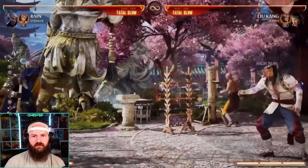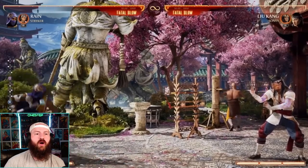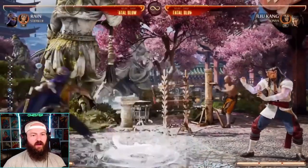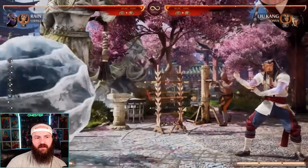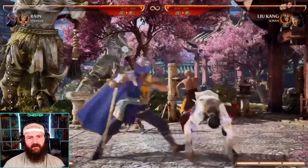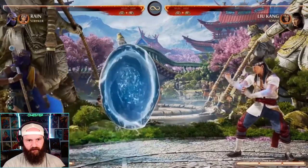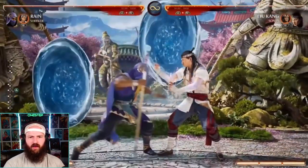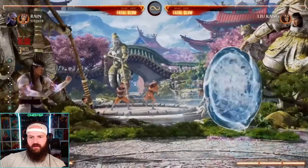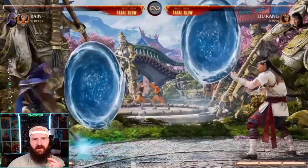Now, what happens if they're using projectiles against him? He has a water bubble where he surrounds himself in water and any incoming projectile gets negated — destroyed when it hits the water. He can set this up and move behind it — it travels with him. You can then go in and do his lows, his overheads, all that good stuff while he has the water shield on. There are also other ways to get in — he can set water portals anywhere on the screen and warp through them.